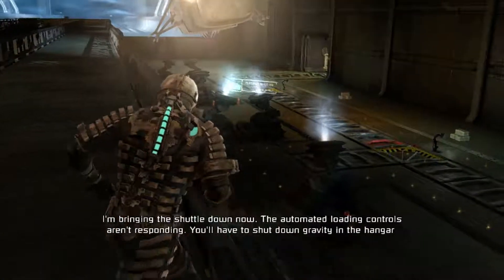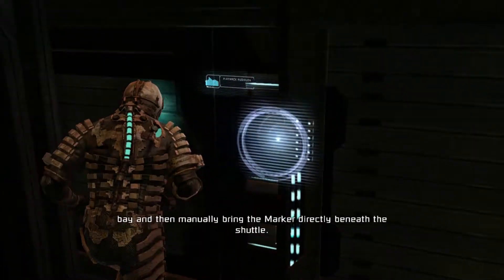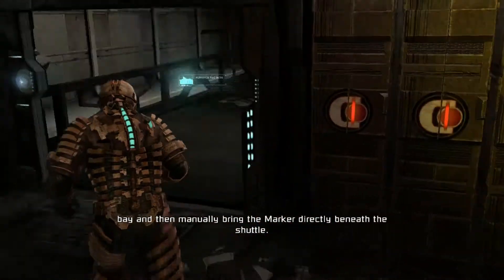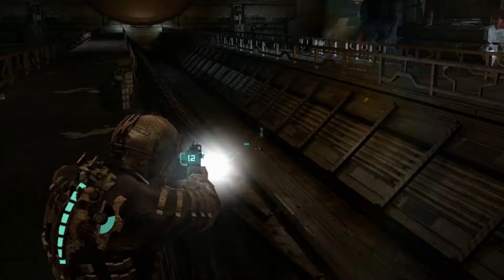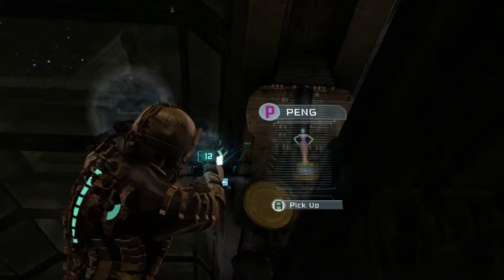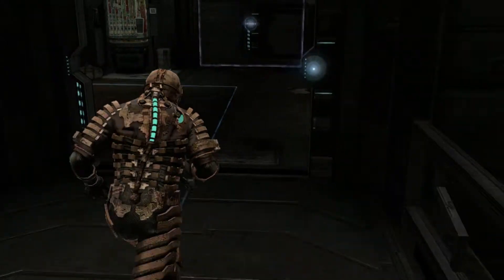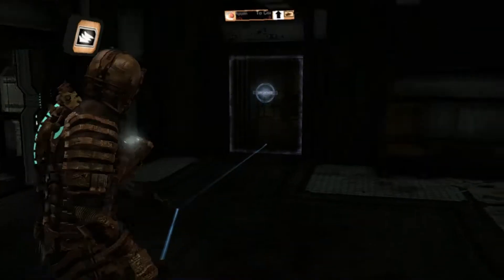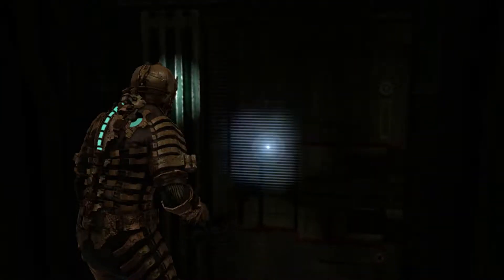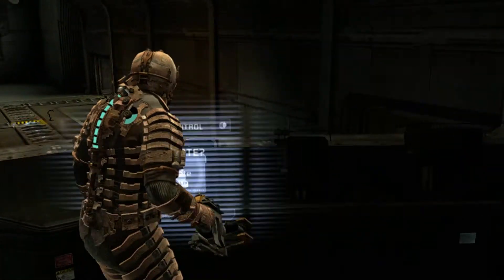I'm bringing the shuttle down now. The automated loading controls aren't responding — you'll have to shut down gravity in the hangar bay and then manually bring the marker directly. One second — there's a ping, there it is! Good lord, I found the ping. All right, where's the gravity shut-off thing? Going to go — entering zero gravity.